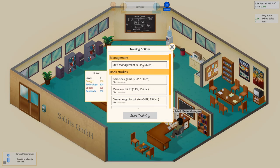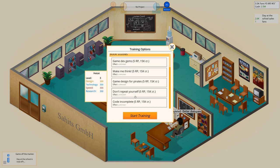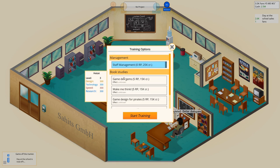And you see we can now also do trainings here to improve our skills. And we probably also should do staff management so we can hire people.